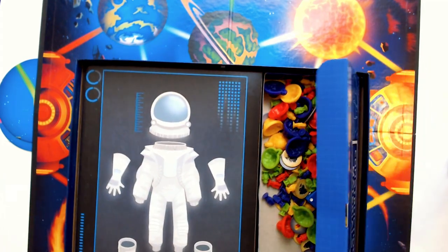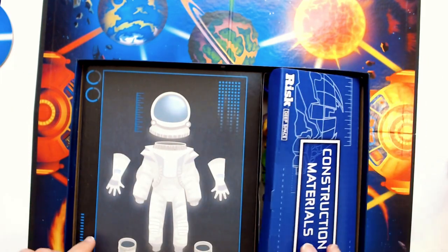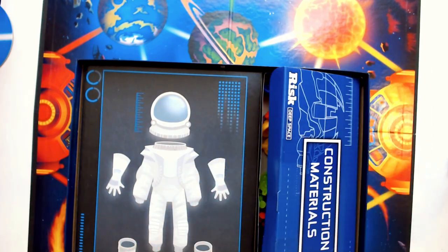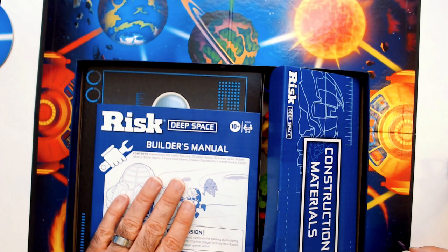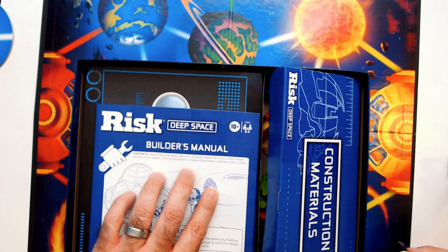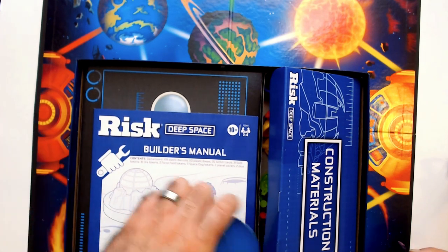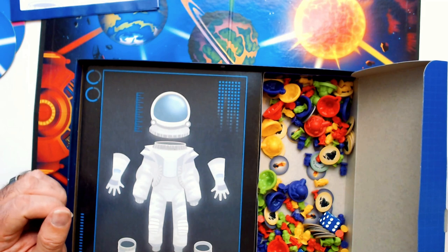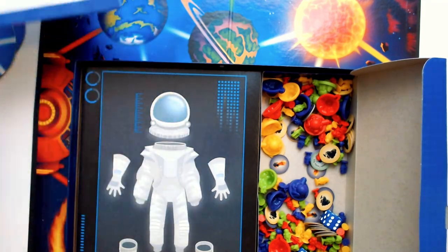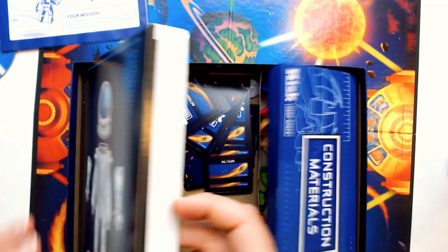There are our pieces — looks like we might be missing some of those. Let's see what the contents are supposed to be: game board, 120 plastic recruits, 20 bases, 36 action cards, 31 ore tokens, force tokens, space tokens, and two planet covers — so maybe these are planet covers, there's only two of them. Two dice in this one — red versus white dice, traditional Risk. And there are our cards.